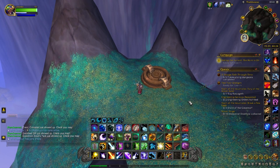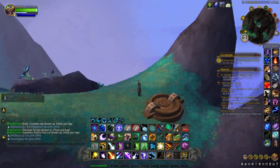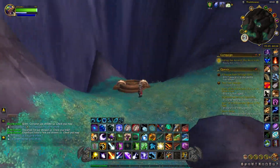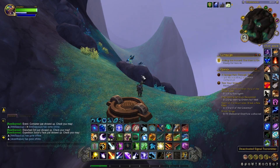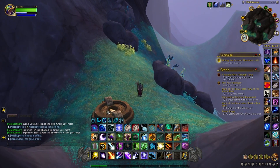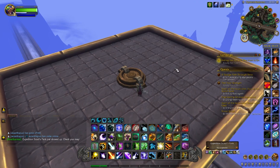This next transmitter is located right to the west of the Vault of the Incarnate, out in the sticks — there's nothing out there — up in these mountains. We'll activate this and then get our last transmitter.